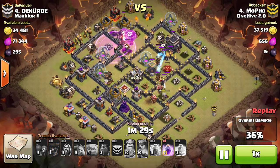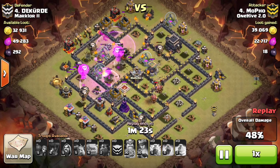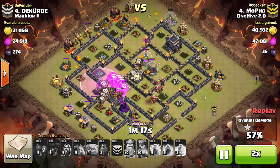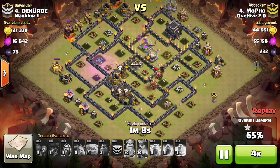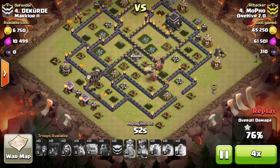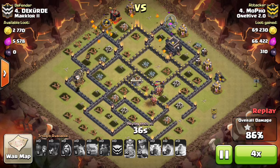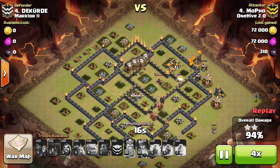He just really rolls through the base — his queen is still going and ends up helping out with one of the teslas. It's not a really big challenge for him at all. He ends up having an almost full hound at the end, so he really just rolled right through the base. Great attack, MoFo, and congrats on going to TH10 — hopefully it all works out learning the TH10 ways.